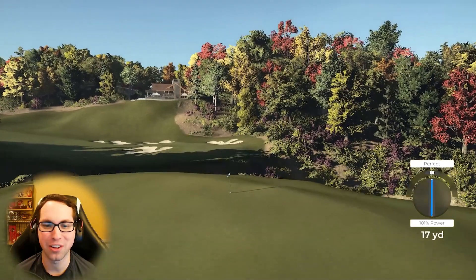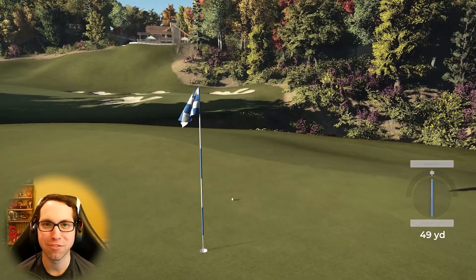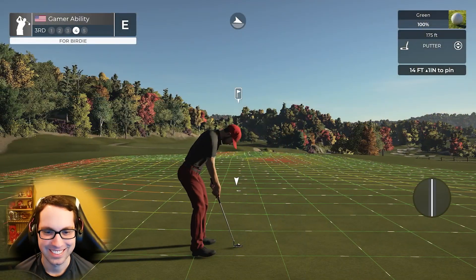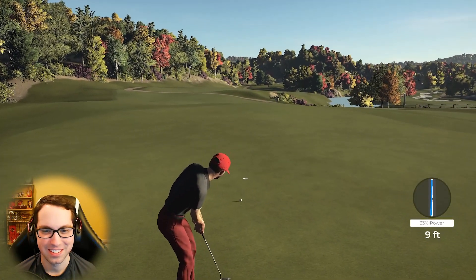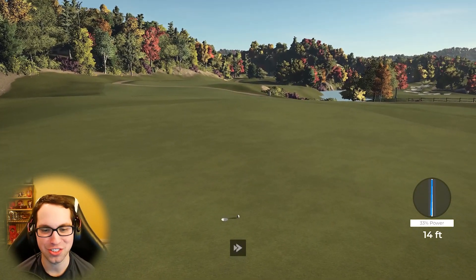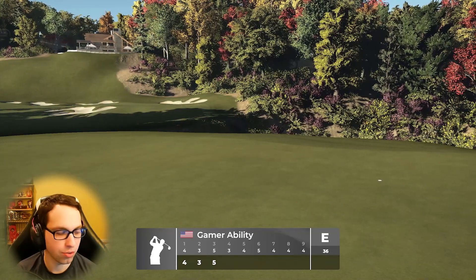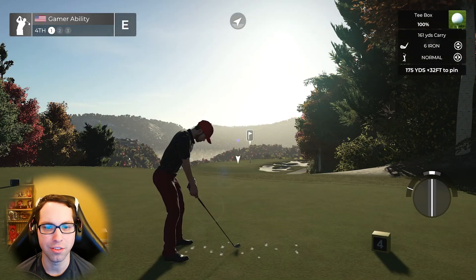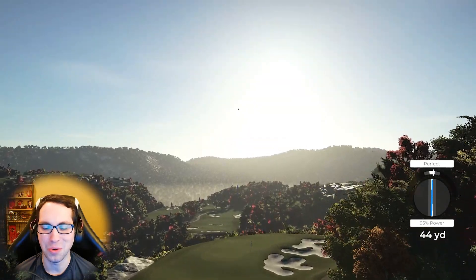We're going to do rounds with Tiger Woods and other pros, and of course we'll play TPC Sawgrass. My first round will probably be Tiger Woods at TPC Sawgrass — I mean, we have to. 175 downhill, 32 — I love the view in the background. nogoal05 nailed this environment. What a shot.